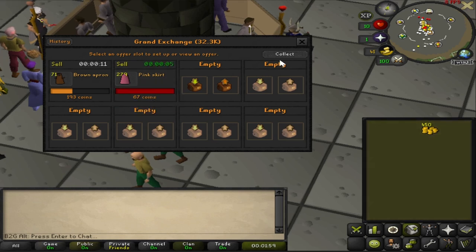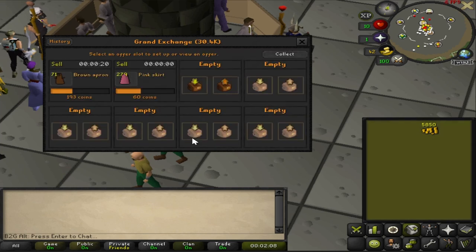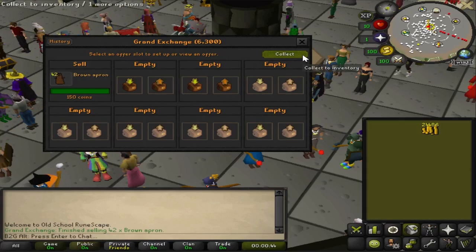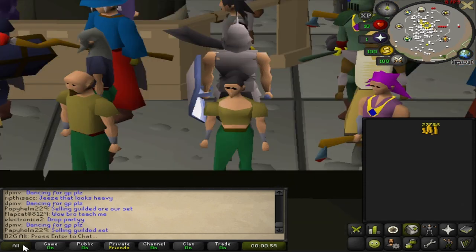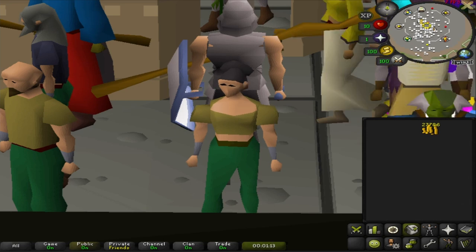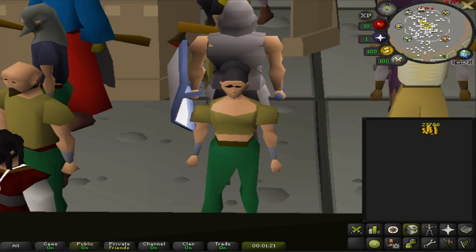I had to do a little bit of price adjusting because 270 of anything — one person's only going to need one. They took a little time to sell, but eventually they did. I cut out the wait; it was only about an hour. And there they are — sold, sold, sold. We went above and beyond: I expected maybe 25k but we got well over 27k. The more the merrier — you can never have too much gp in Old School RuneScape. That's all for this mini-series episode; the next one will be taking this 27k and doing something with it to make even more money. Eventually I hope to have enough for a bond — see ya!